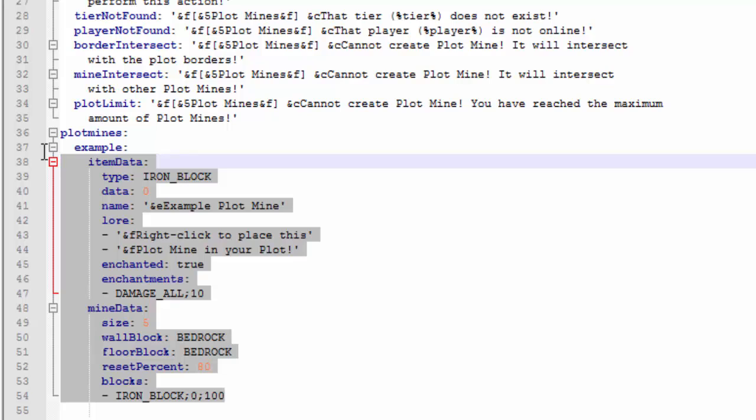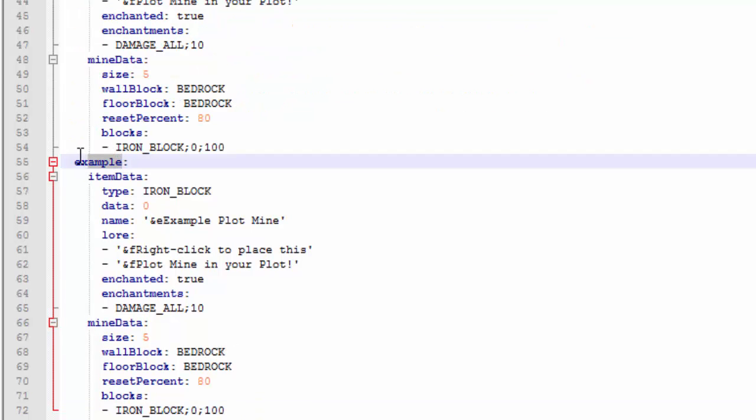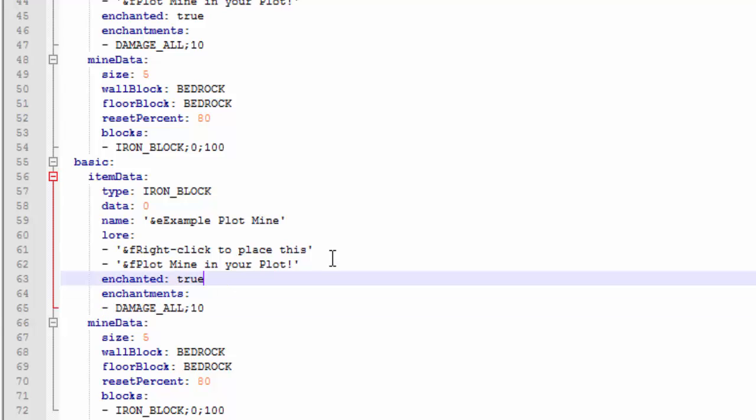The rest is mostly messages that display after certain actions. Now, here in the config we have the tiers. To create a new tier, copy this format with Ctrl+C, enter a new line, backspace all the way, then paste with Ctrl+V. Change the name — I'll call this one 'basic' — then change what is contained inside the mine.